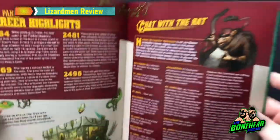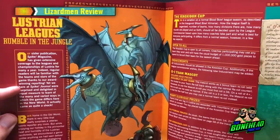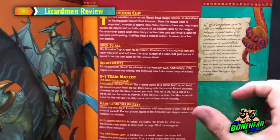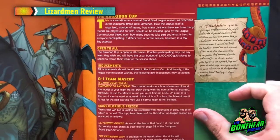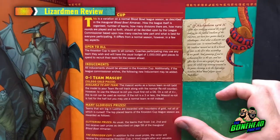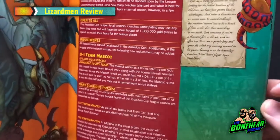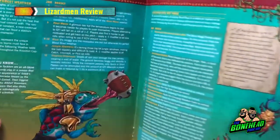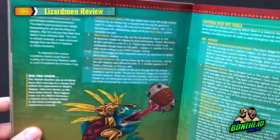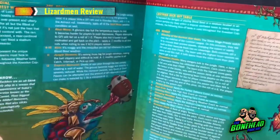We've got career highlights for the team. And we've got some cool rules for Lustrian Leagues — you've got your own little season. We saw the stunty season in the Halfling one, and this one here, the Croxigor Cup, is a very similar thing. Excellent. You get team mascots as well, which is quite cool — might be worth rolling that into a normal season.